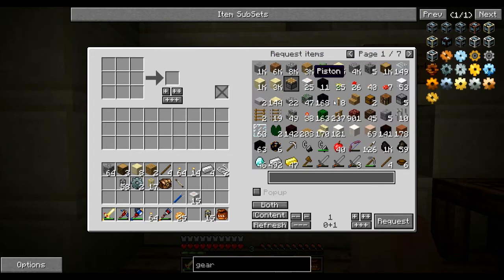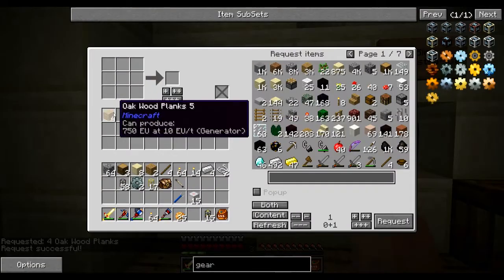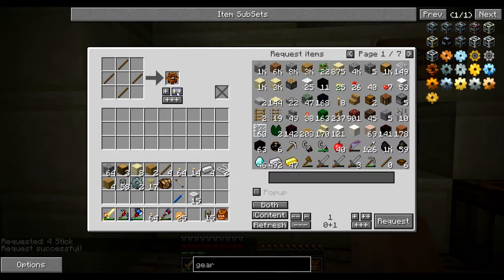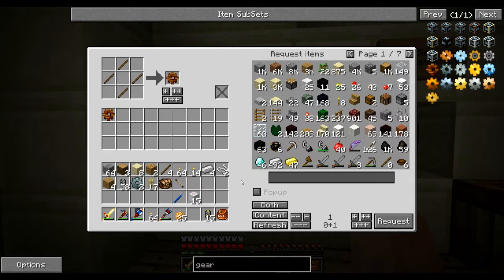If I requested some wood, I can request it the same way and hit request. When it comes down the request pipe, instead of going onto the floor, it goes into the inventory of the table. That solves Malinka's complaint about requesting and items landing on the floor. The other thing is, say I wanted to make something — I can request four sticks, and even though I've got no sticks, I've requested sticks to be made. The sticks turn up and land in this table, so I can pull out the gear or click it and it will make the gear and place it in the table.